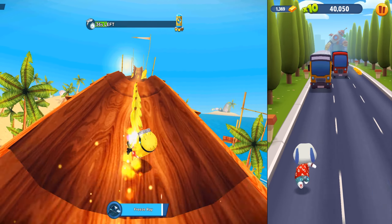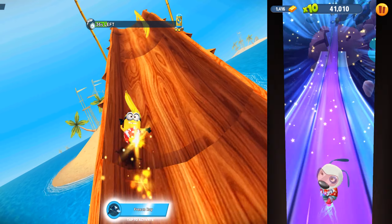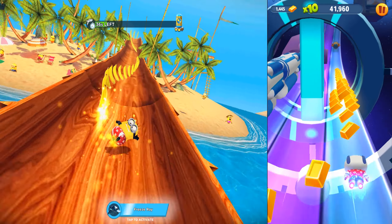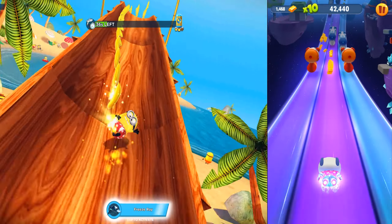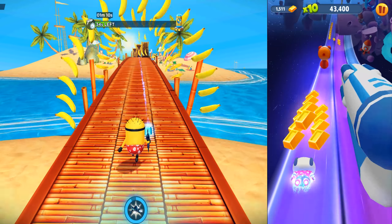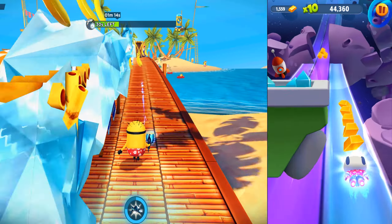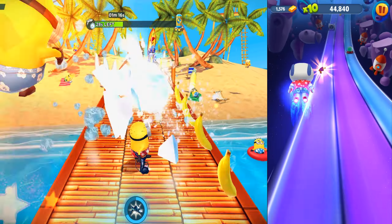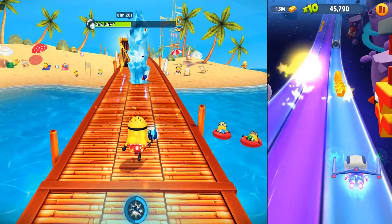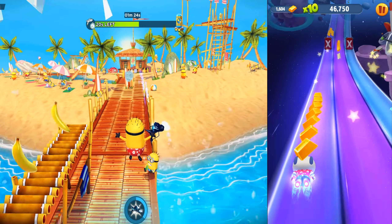In Talking Tom Gold Run there is an endless run — you can just run and collect golden items. We now see a teleport and we are travelling into another dimension and a different time. All the challenges and different planets are very well developed. Let's collect the laser and we can explode all the enemies, vehicles, and asteroids.